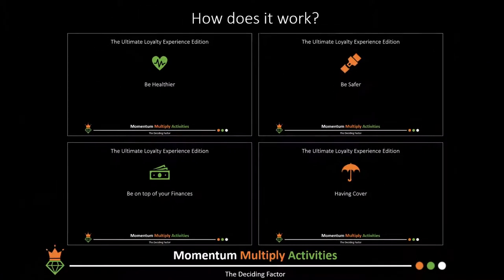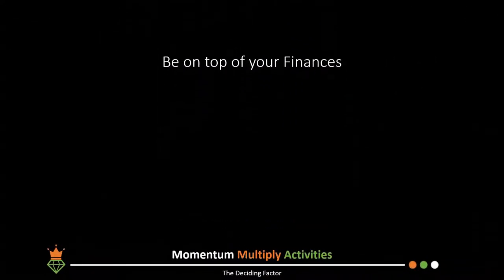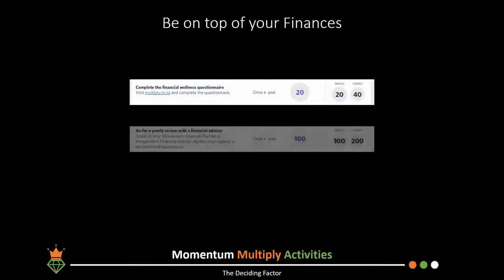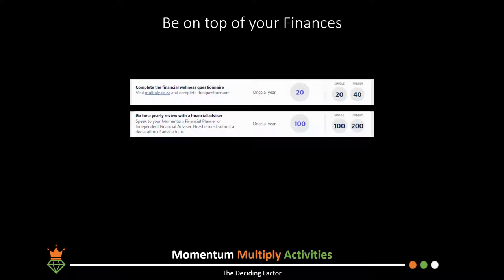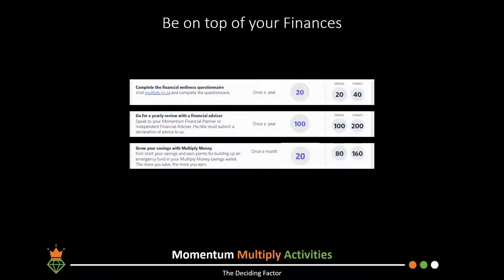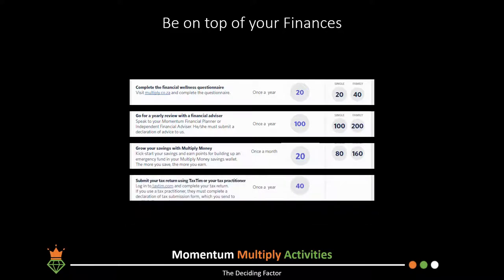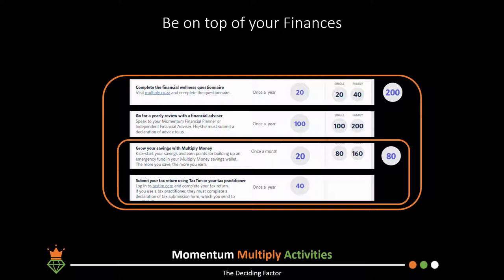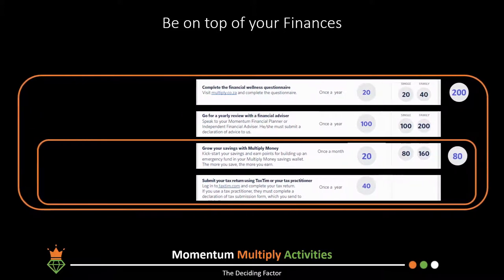Next up: 'be on top of your finances.' You can complete a financial wellness questionnaire online for 20 points, have a financial advisor review for 100 points, get up to 20 points per month for saving with Momentum Multiply, and submit your tax return with TaxTim for 40 points. The overall category limit is 200 points, and the last two activities have a sub-category limit of 80 points.